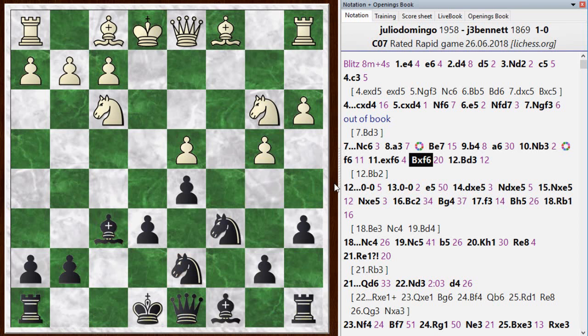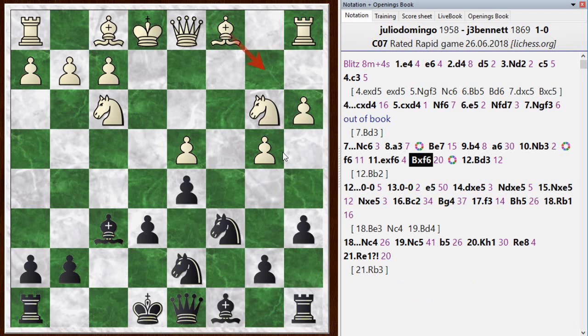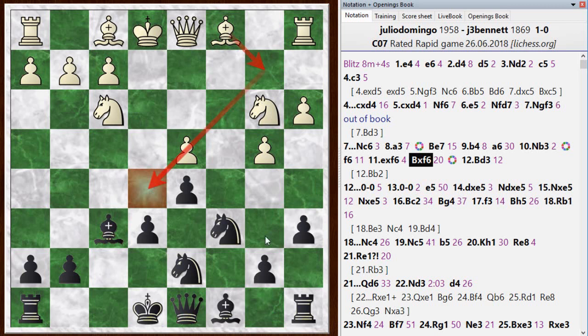He goes bishop to d3 here. The chess engine did not like that one much — somewhere around here the situation goes from a typical opening advantage for white to being slightly better for black. It goes back and forth, so it's not consistently better for black, but somehow I've equalized. The chess engine is suggesting bishop b2, with the idea of clamping down on the e5 square, because I did eventually manage to play e5.